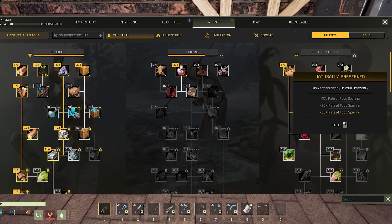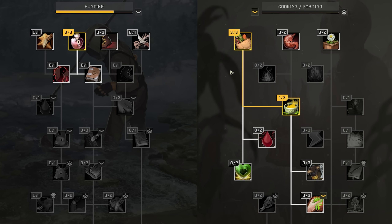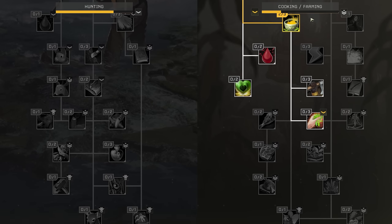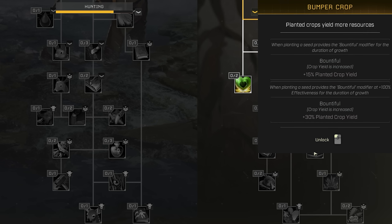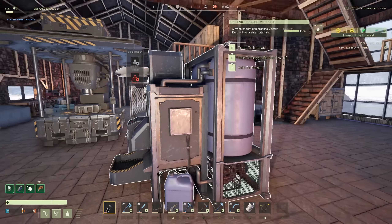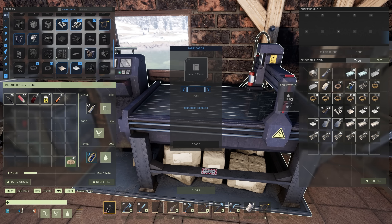In terms of my talent points, lately I've been going down the cooking and farming tree because I wanted this negative 50% rate of food spoilage in my inventory. So I've got that. We can do increased food effects duration, and ultimately I want to get down here to the bountiful — the bumper crop — which increases yield from planted crops. Here's the organic residue cleanser — that's a chunky one too. Man, everything is requiring so much power. I just checked — I can only make one solar panel right now. We're gonna have to go out on a little expedition to get the remaining resources.